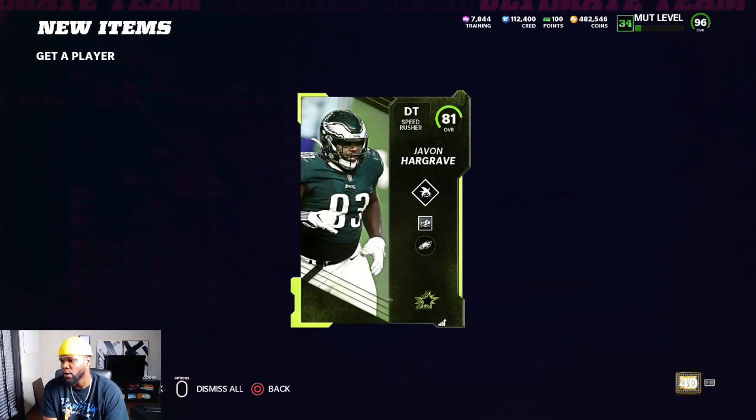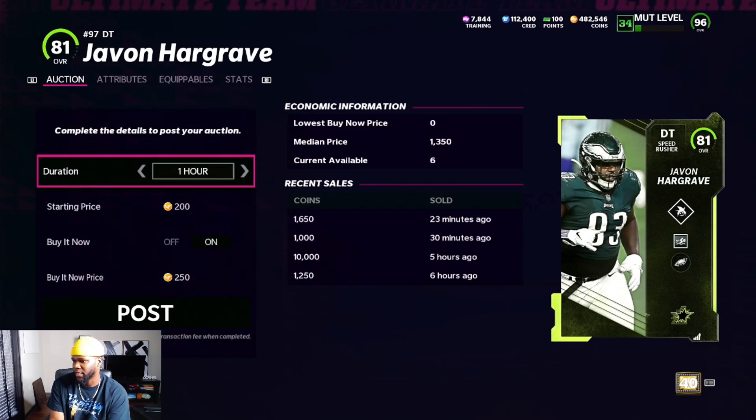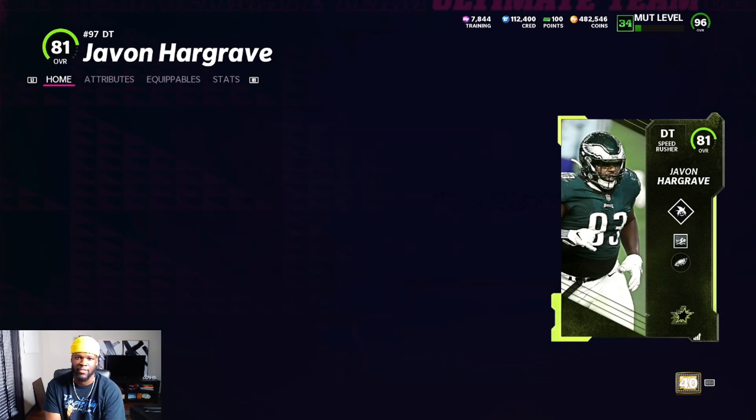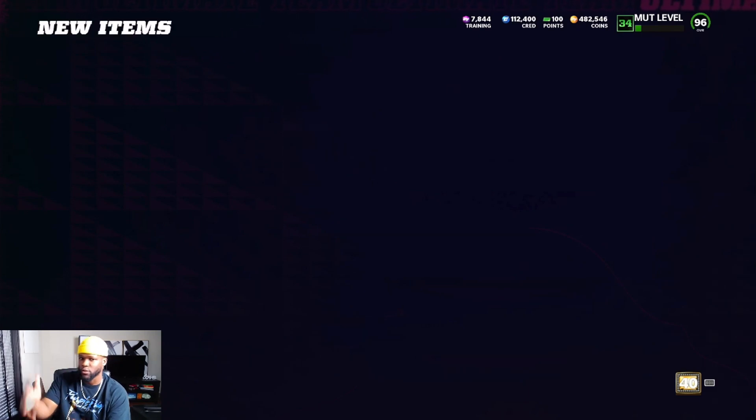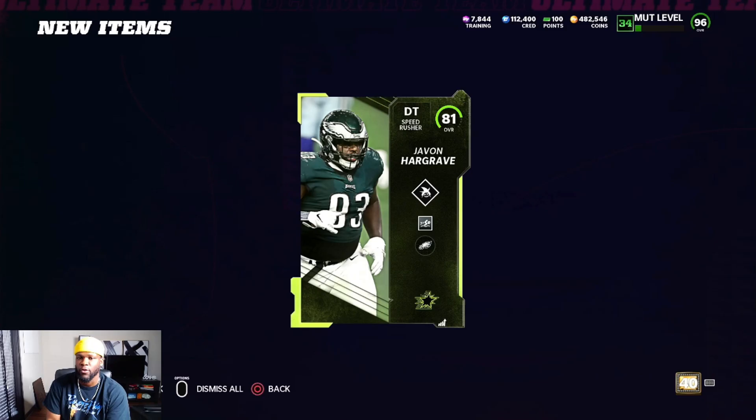Here we go with our first 81 overall player. An 81 overall isn't crazy expensive, but this card could be sold at 1,500 coins, which just pays for the last three packs you opened. So those other two cards are essentially free, and you can keep repeating this method over and over again.